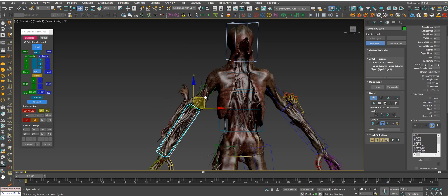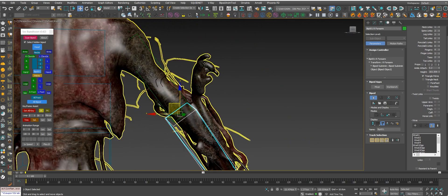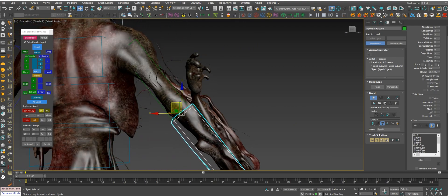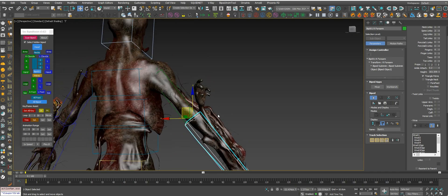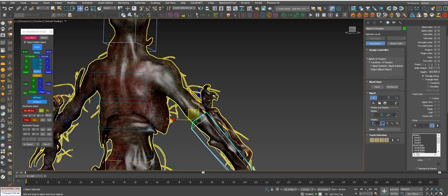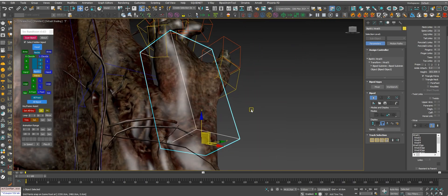We are putting bones for this character, and I see this is a little hand detail right here that needs to move, so we need to create some biped extra bones to control these hands. Same for this one.